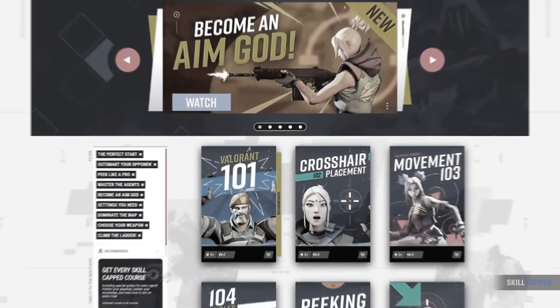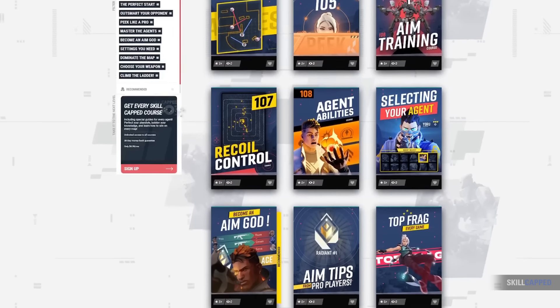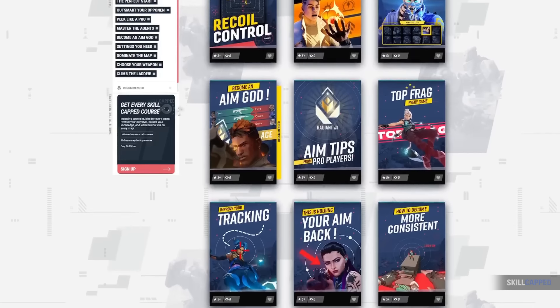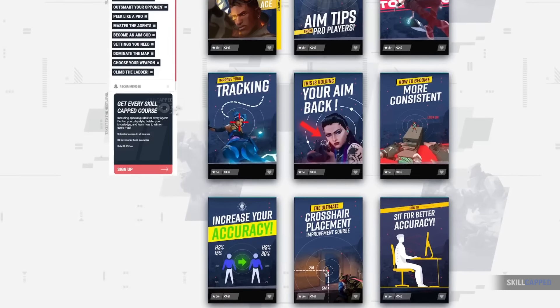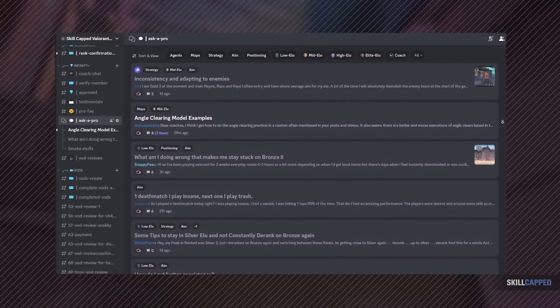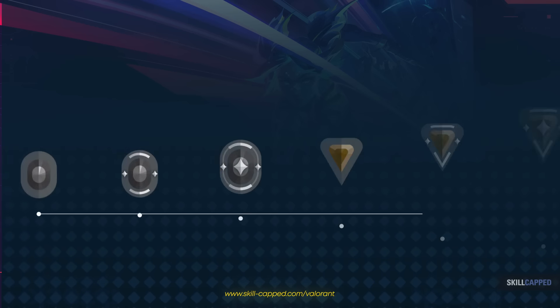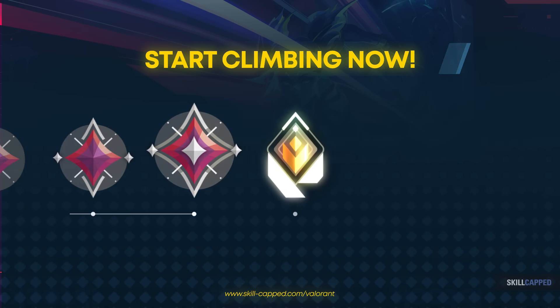But what if Cypher isn't my style? Don't worry. Over on Skill Cap, we have hundreds of hours of courses covering every agent in the game. So if you want to learn a different agent, this would be the fastest route to go. Or if you need help with your fundamentals or mechanics, check out our Ask Your Pro channel on our Discord, where our Radiant Level staff can help you with any questions. No other service provides you with this much value, I promise. So quit wasting time and check us out at Skill Cap.